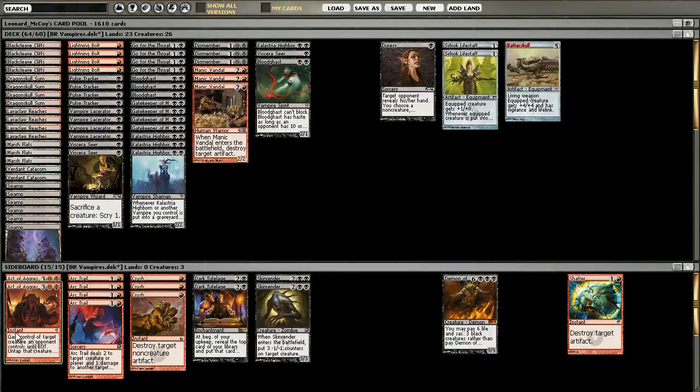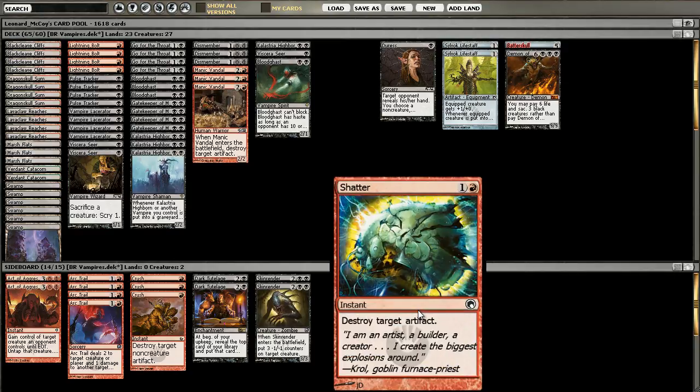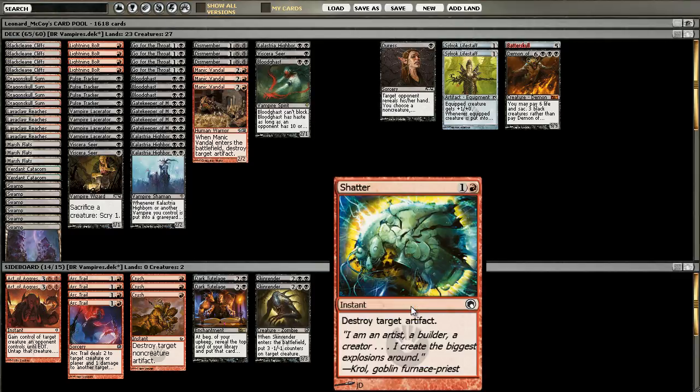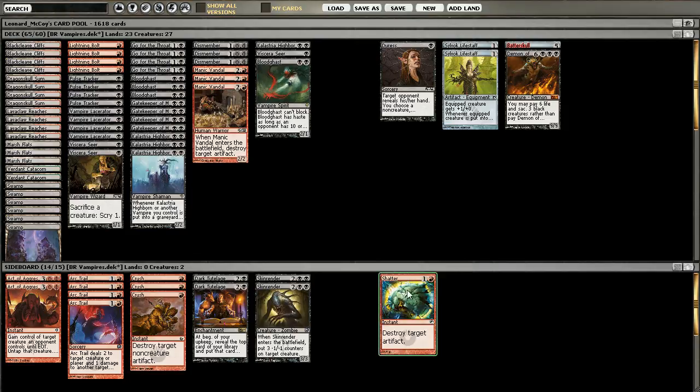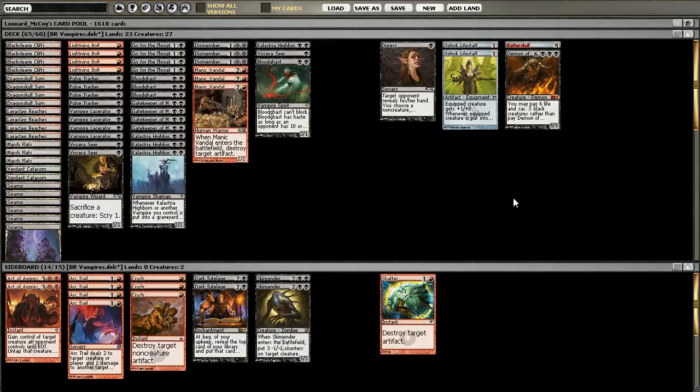Though you've got to really watch out for Act of Aggression or some other shenanigans. The last card I want to talk about is Shatter. As you've seen in our match, Mental Misstep is on the rise, even though I don't think it's the perfect card in Standard the way it is in Legacy. But Shatter — if you really want to make sure you can cast your artifact removal — is an option. Also because it destroys Batterskull pretty well.